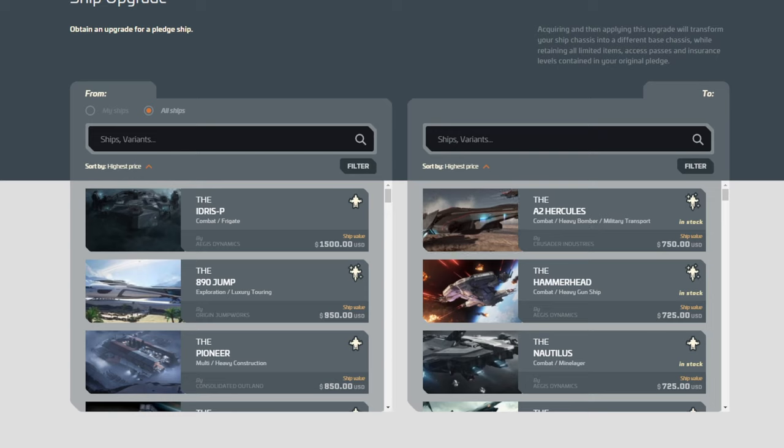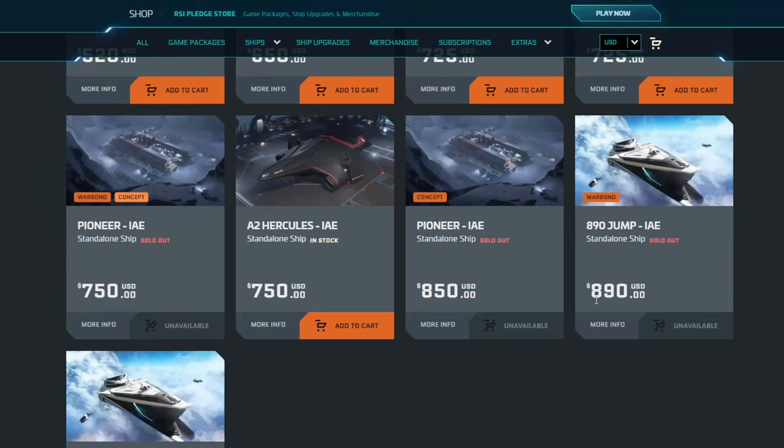So if you're somebody who really absolutely wants the Pioneer, you're going to have to play the timing game, and you'll probably have a couple of seconds to purchase it when they go live next year at IAE. They may offer it at some other point as well. I'll try and find the list and show it in the next video of when the limited sale number ships come up for sale — it's on the day of the manufacturer being in the expo. I don't know what time it is, but I'll try and find that and put it in the next video.